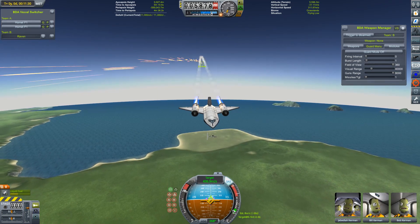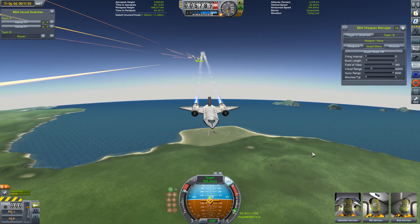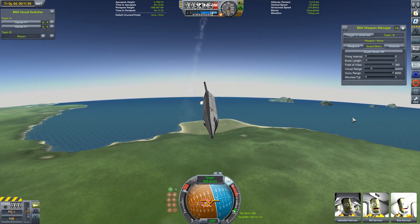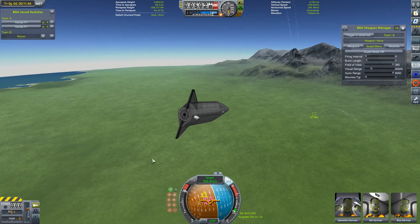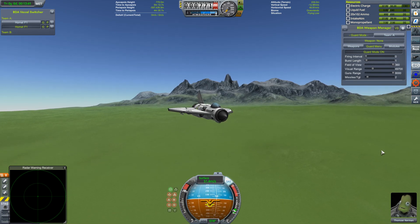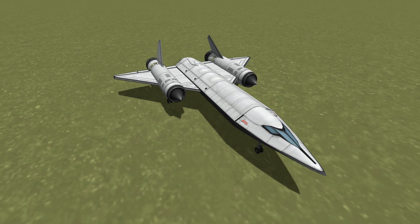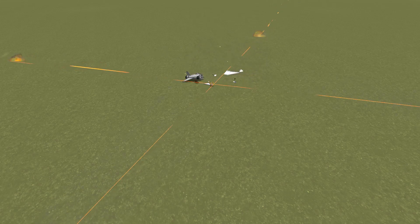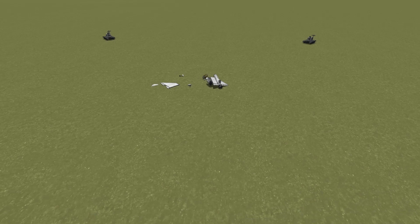Will our interceptors finally do some damage? The guns are completely missing us — but there we go, shredded! Our interceptor comes flying through and finally makes the kill. That was a long wait. And just as it made the kill, my interceptor ran out of fuel — lucky it got the kill when it did. So, supersonic strike aircraft: very effective. Almost too effective — I'm not sure we'd use this in future videos. It survived a little too well, and there have been nowhere near as many explosions as there should have been for a BD Armoury video. Thanks for watching, take care, and I'll see you next time.